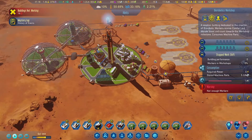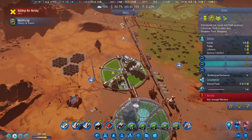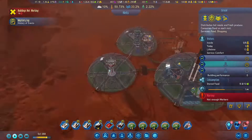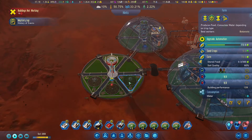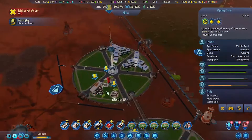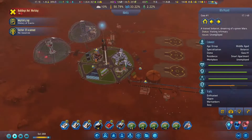We still have the elderly placed all the way in the far east corner of the map. There are no services, no rockets, no way to escape your impending doom — which I think is okay. It's a nursing home. They have a crate of food, but their building will be upgraded for comfort level, so they will spend their last days in comfort.